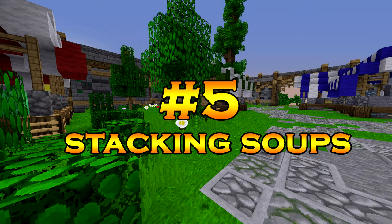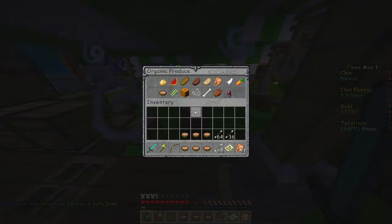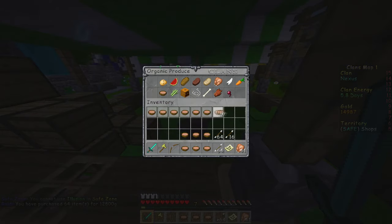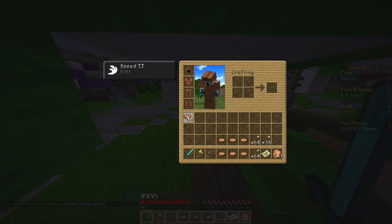Tip number 5 is very useful if you use a lot of soups: stacking soups. You can purchase soups in a stack. Since soups are not individually stackable, this is really useful. Just go to the organic shop NPC and purchase one stack of soups. It will go into your inventory and only take up one inventory space. Very simple and very useful.